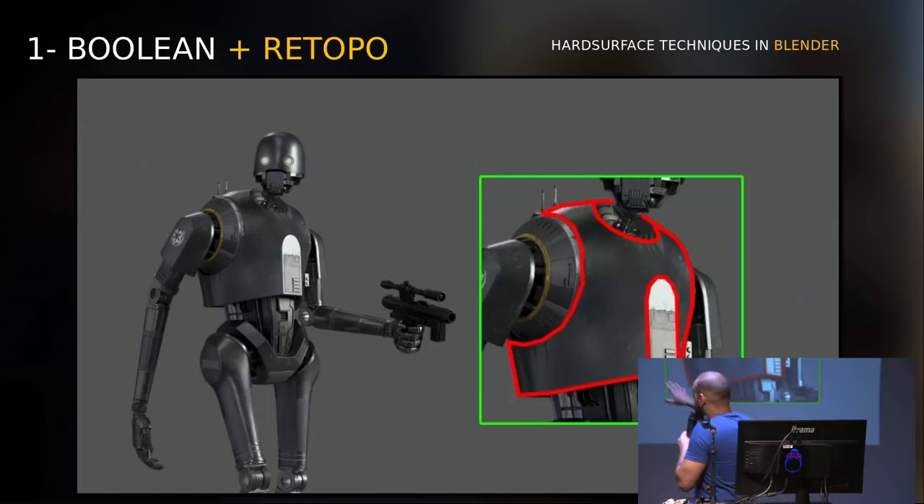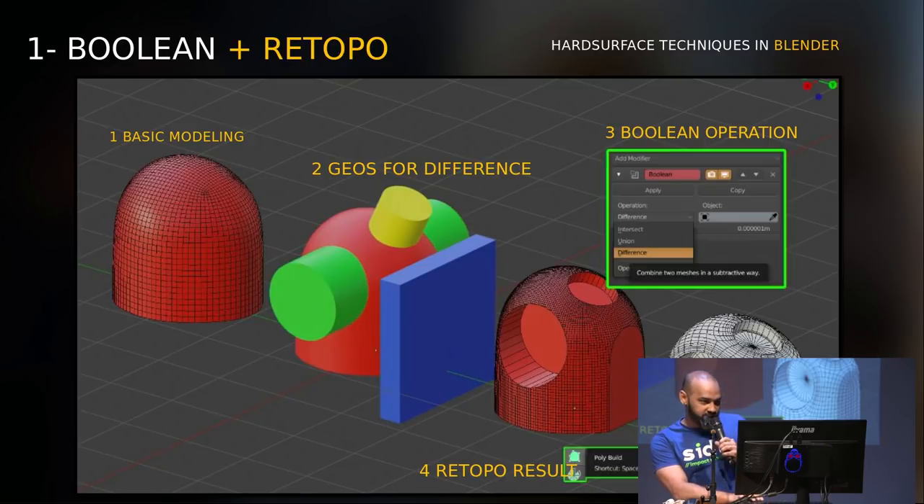Which means, let's say I want to build this torso from K2SO, which was done entirely in Blender — to convince my boss, by the way. The technique I used for this part was to build a basic model, then create these geometries for boolean difference, for subtraction. Then I have the form and shape I wanted. And before that — after getting the form — you do the topology.